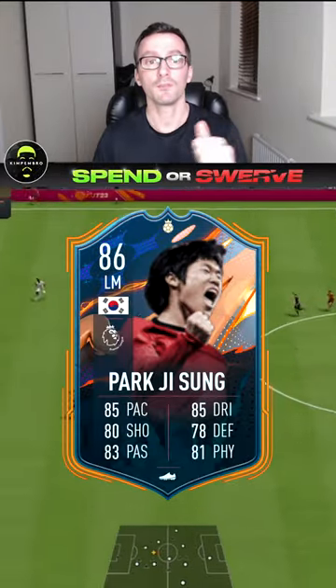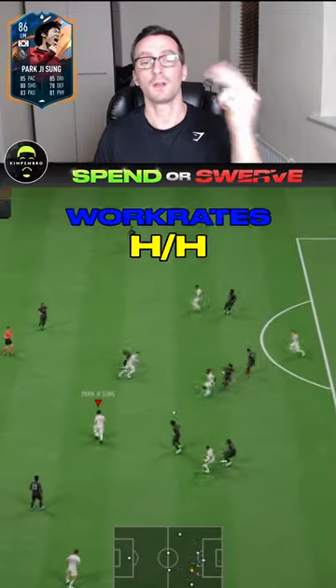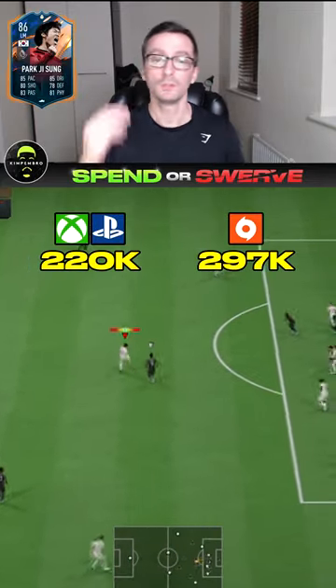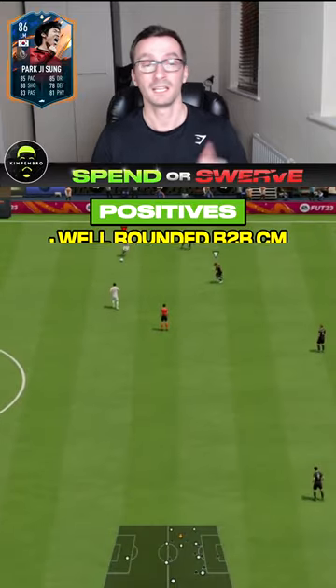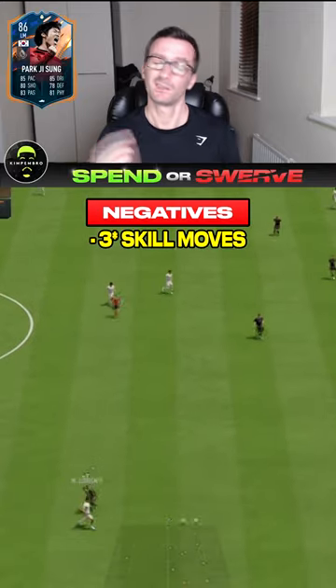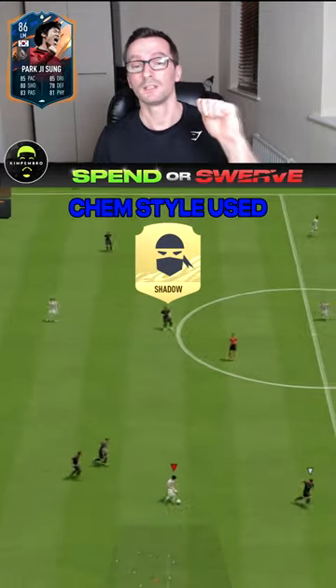Spend or swerve in 60 seconds: Hero Ji-sung Park. Three star skills, four star weak foot, average body type, high/high work rates, controlled etc. Coming in around 220k on console, 290k on origin. Positives: he's a well-rounded, versatile card and you get hero chemistry. Negatives: three star skill moves and he's quite expensive still.